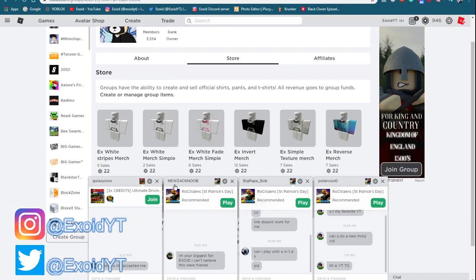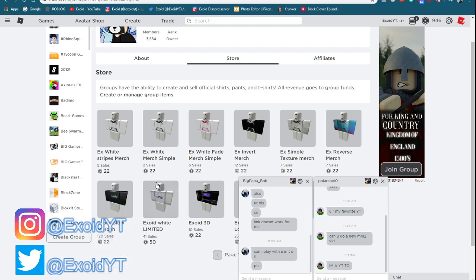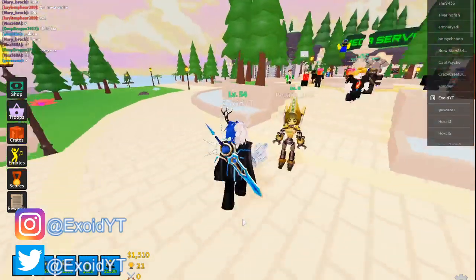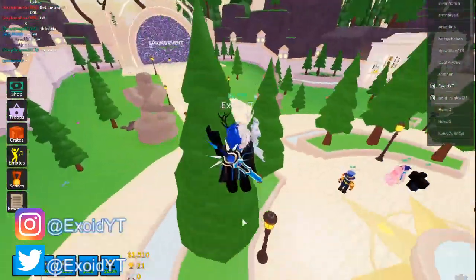Go ahead and buy merch. As you can see, there's so many people — a lot of people are pretty satisfied. If you guys actually don't know, I friend every single person who buys the merch. So go ahead and buy the merch — search Exoid in groups or just check out the description. I'll friend you guys if you buy the merch. Also, just join the group, just because, why not?